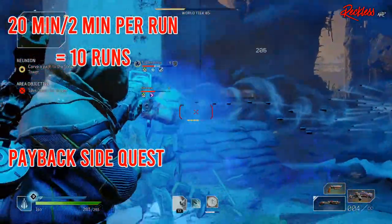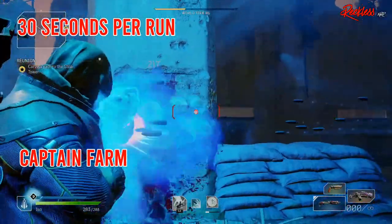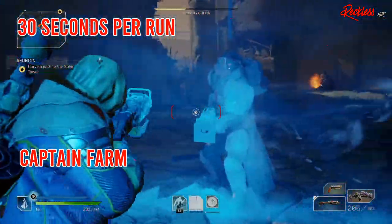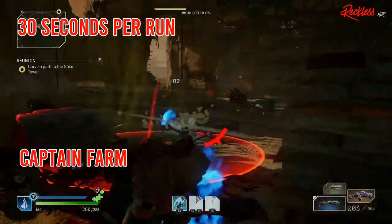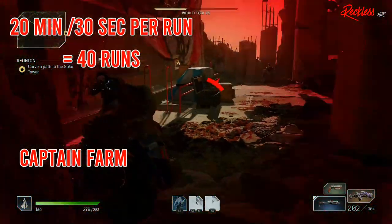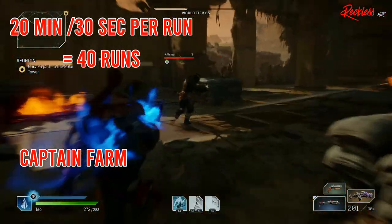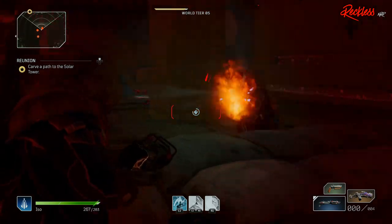With one of the captain farms, after we have everything already set up, it can take about 30 seconds to run, kill the captain, die, and repeat. So in 20 minutes, I can do 40 captain runs. I don't know about you, but 40 chances sounds a lot better than 10 in 20 minutes.